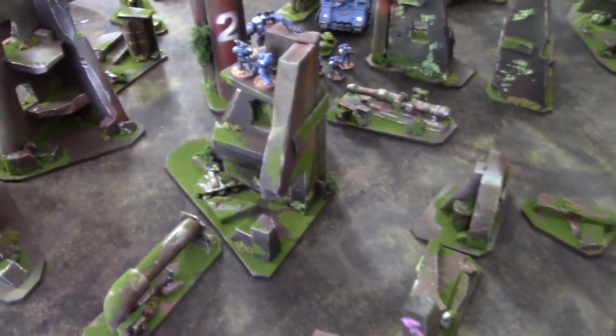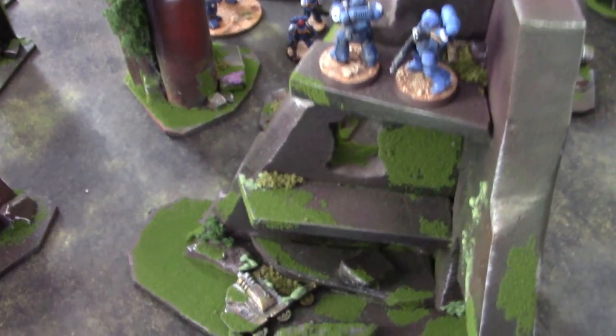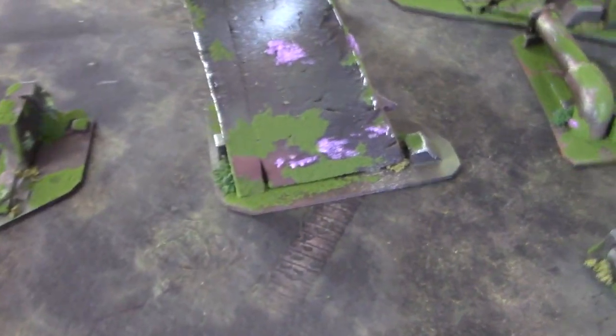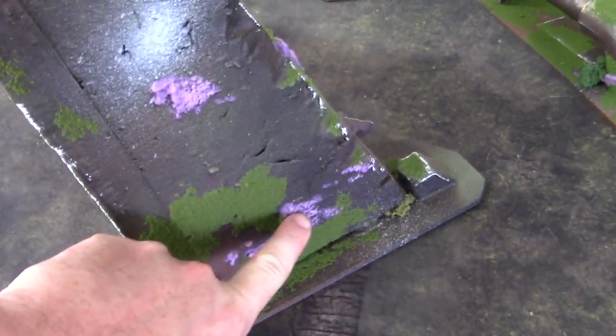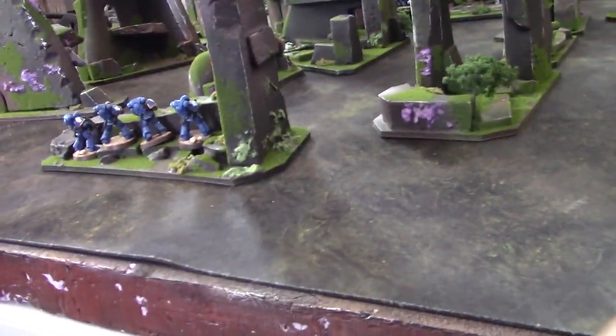It's a ruined city — no building measures more than 12 inches on a side, and that's for storage. I used this expanding insulation foam, which I buttered on here for this purple mold effect that's going on. It's a whole bunch of extruded styrofoam — let me show you what that looks like in its natural state.